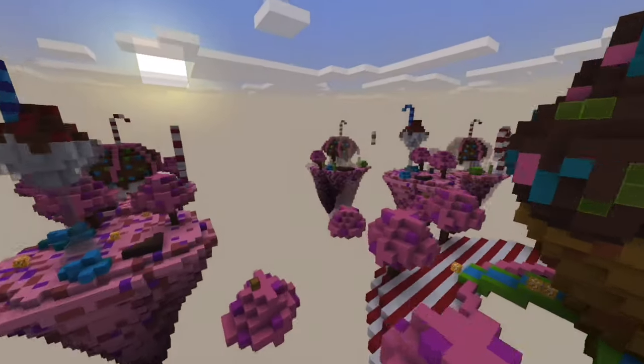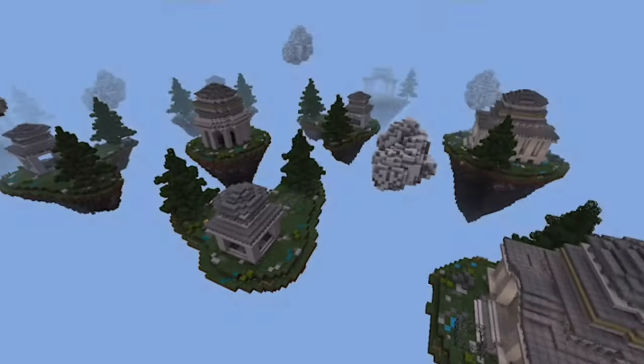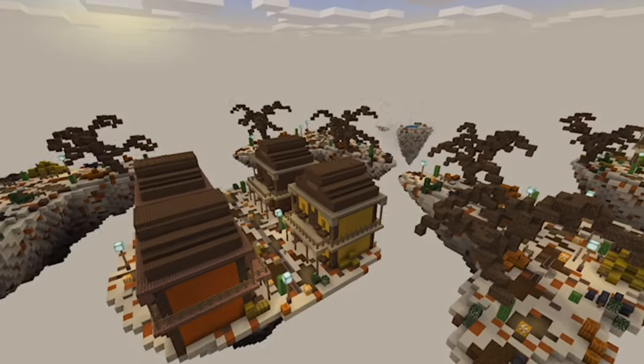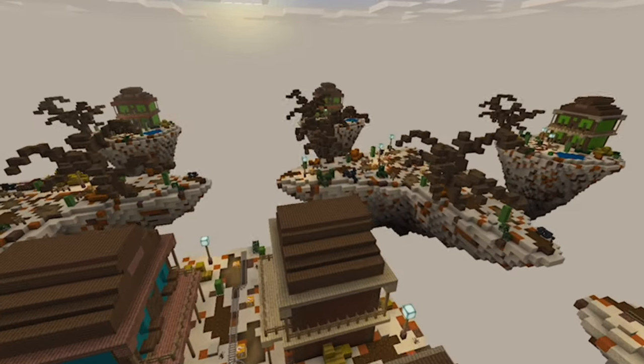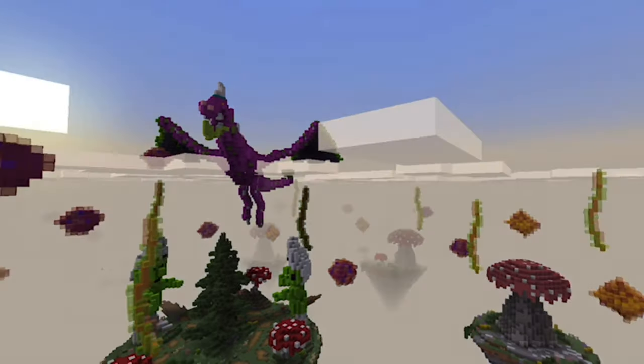There are new maps in this game mode, like the candy map and the medieval map in duos. There's also new maps like the heaven map. In quads, we also have the western map, and one of the maps is a colorful fantasy map.